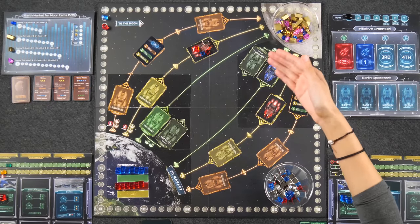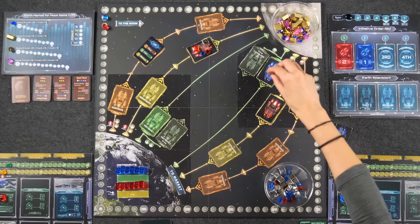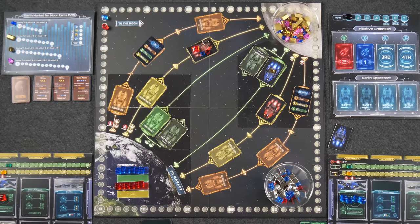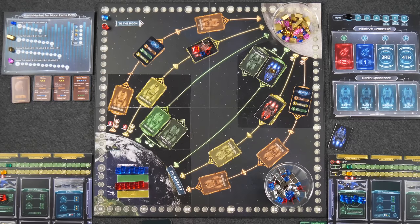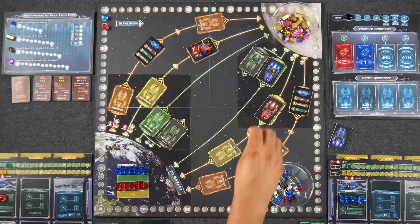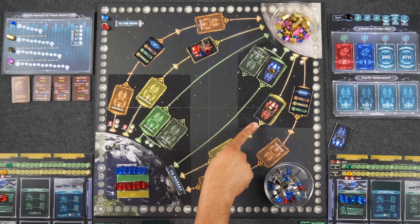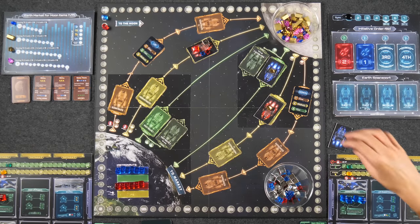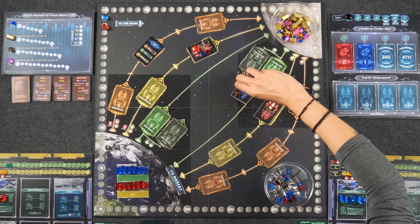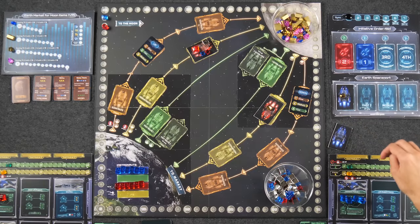Let's load our Earth-bound ships. Monique's fast ship can only hold one item, and she loads her Lunarium ore. Naveen's medium ship holds three — he decides to load just one Lunarium ore and hold the other, meaning when it arrives at Earth he'll also get two bonus points for the two empty spaces. Let's move them — the fast ship always goes first, which matters when selling.